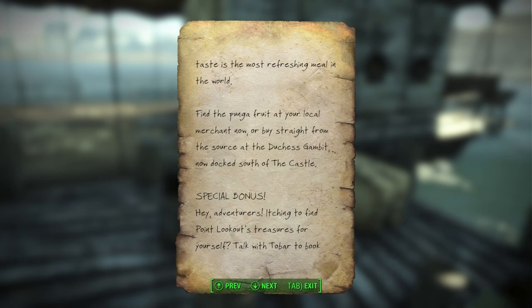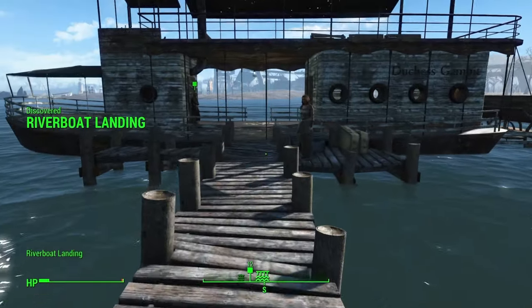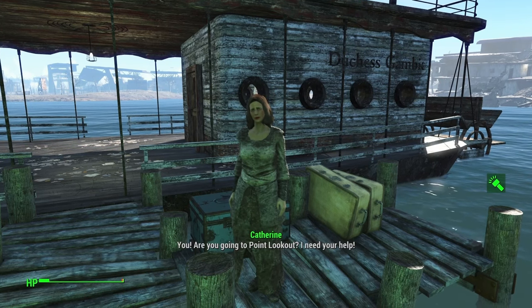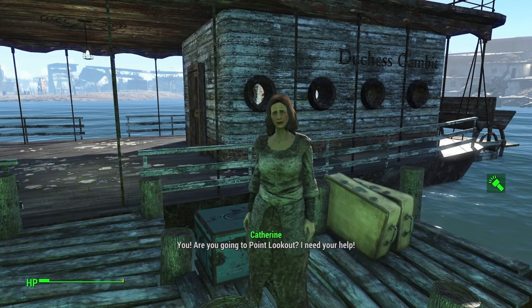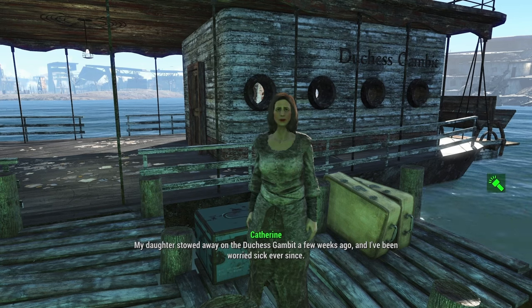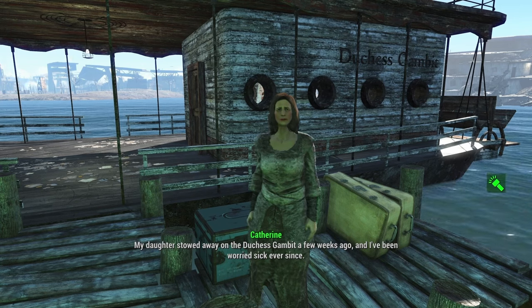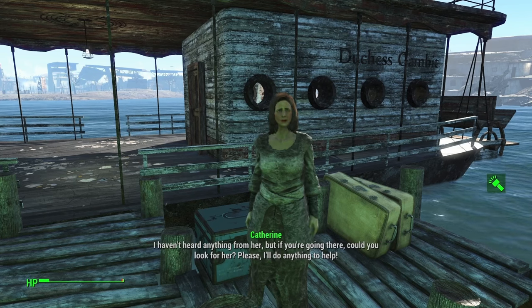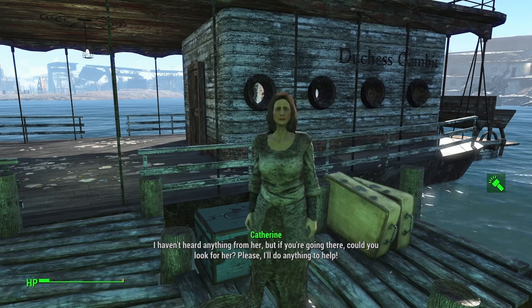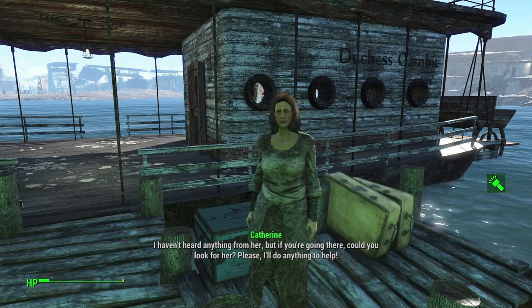'Hey adventurers! Itching to find Point Lookout's treasures for yourself? Talk with Tobar to book passage to this land of mystery.' And in Riverboat Landing, we meet Catherine. 'You! Are you going to Point Lookout? I need your help. My daughter stowed away on the Duchess Gambit a few weeks ago, and I've been worried sick ever since. I haven't heard anything from her. But if you're going there, could you look for her? Please. I'll do anything to help.'